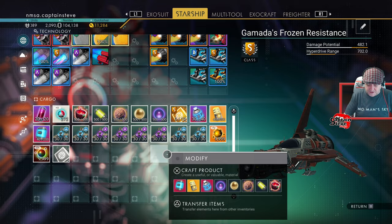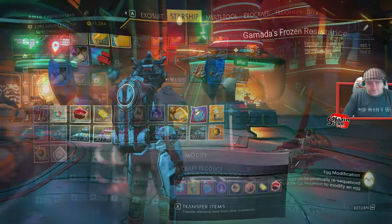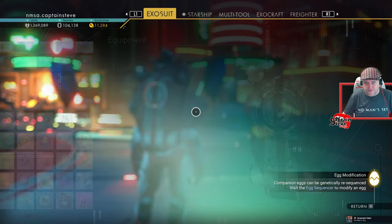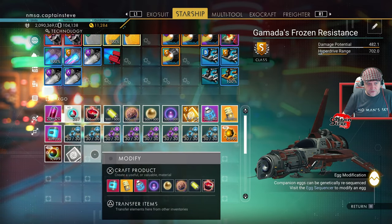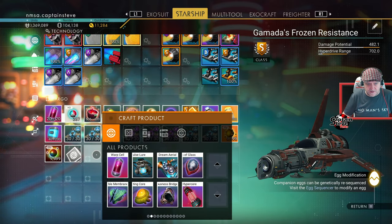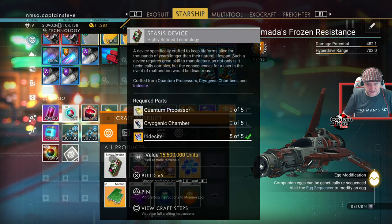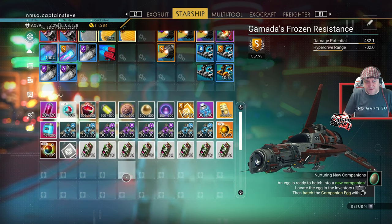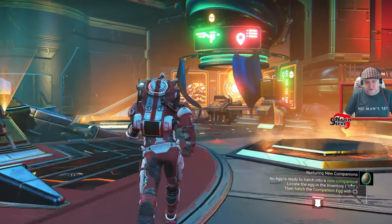Let's go on over to the mission terminal. I haven't brought provision for nanites, but I should probably have a provision for units. So I'm going to craft myself a load of stasis devices — that's pretty much everything I feel I'm going to need. So if I do want to buy a new ship, I have got the units to buy one.